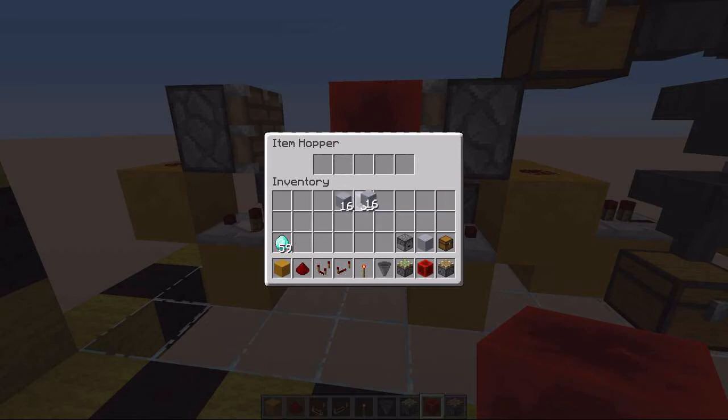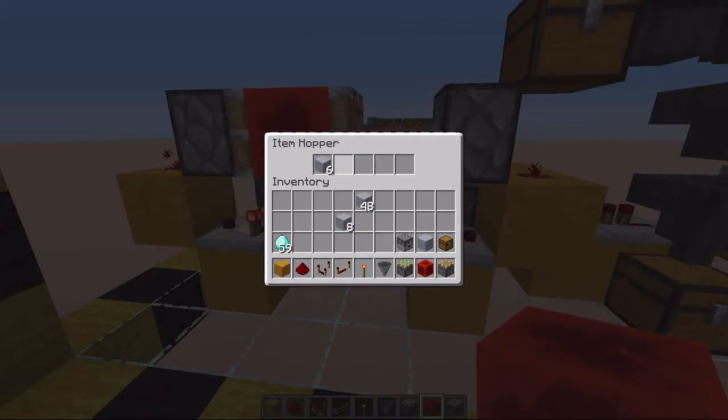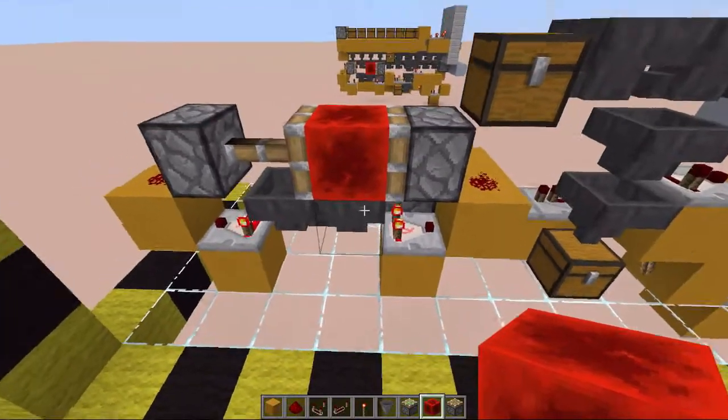To set the timer we are going to use half of the items that we want to get dispensed. So for instance, if we want to get 16 items dispensed when we put 1 item of payment in, we want to have 8 stackable items right here.